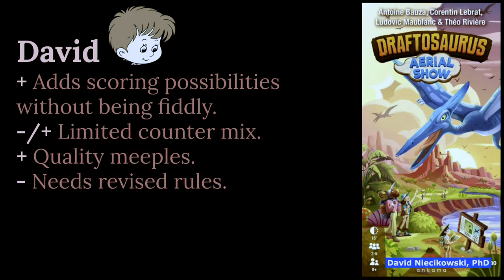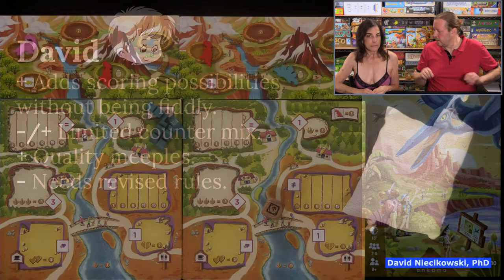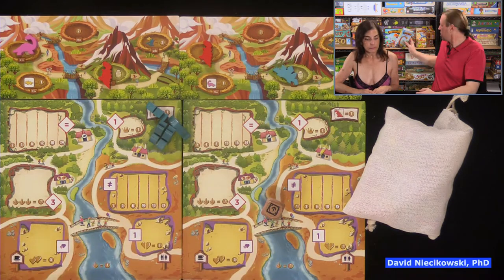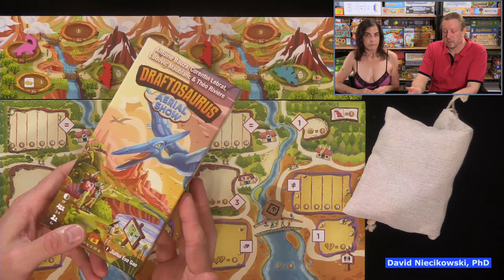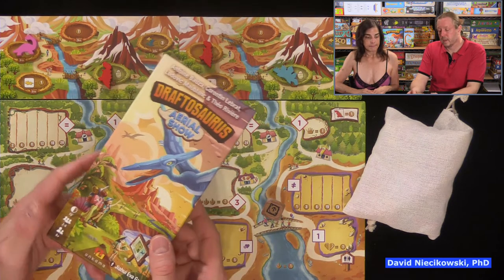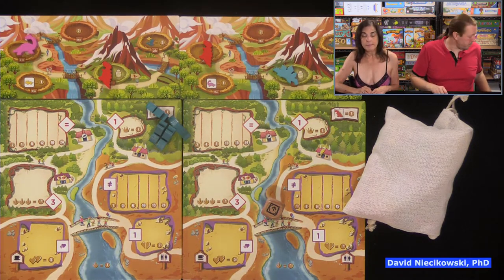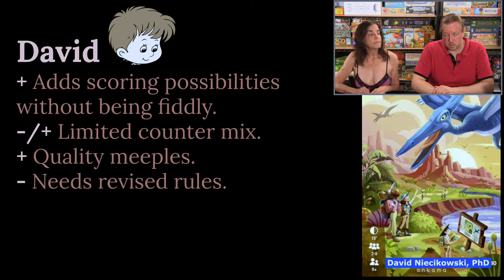David: It adds scoring possibilities without being fiddly, which is nice — some expansions you don't want to play with because they add too much to deal with. Limited counter mix is a neutral. I like the plesiosaurus in the Marina expansion — you can get more of those out, so there are more opportunities to use that expansion. Whereas with this one, when you only have four in the bag for a two-player game, you might not draw them or someone could discard them. It's cool, but you might not get to use it. In a three, four, or five player game you'll get more opportunities to use them — I'm neutral about it. Some games you won't use it much and some games you use it more.